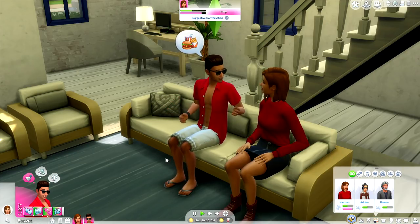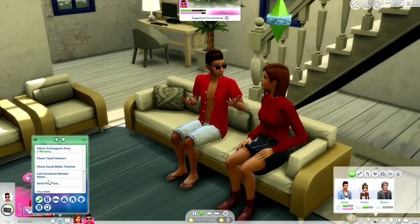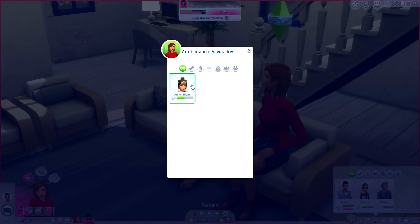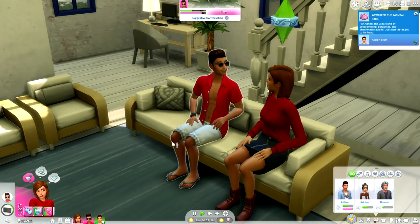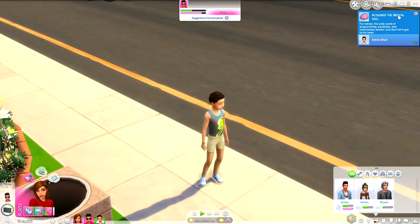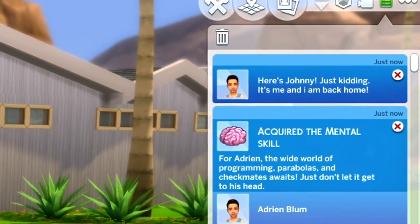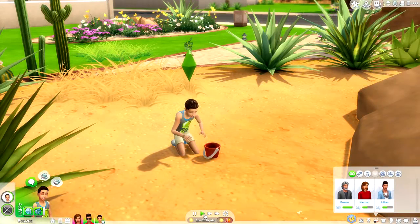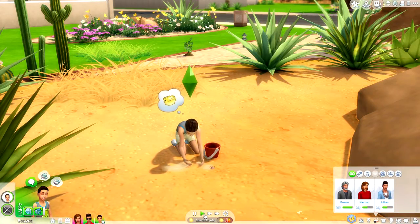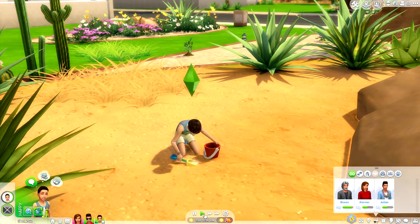Say you're starting to miss your kids and you want them home - all you need to do is go back to your phone and hit 'call household member home' and select the person you want to come back. Once you select whoever it is, they should immediately pop back up on the home lot. A notification popped up saying that Adrian has acquired the mental skill, and it reads 'I am back home.'